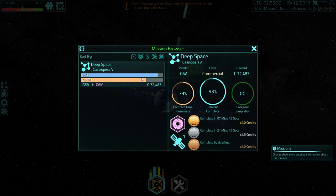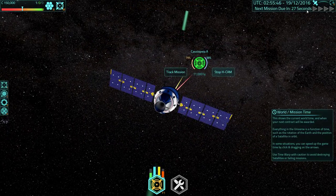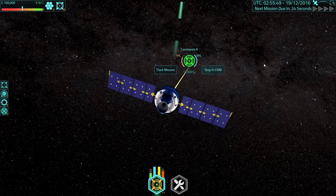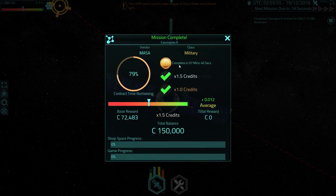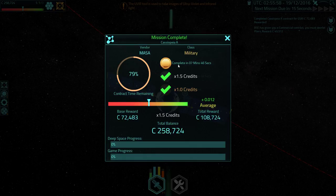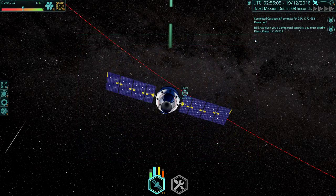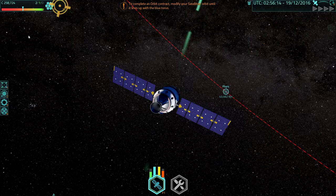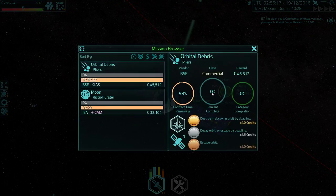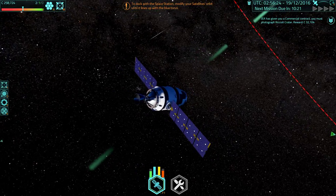It seems that we'll complete in 7 minutes. Seems completely reasonable to me. And it looks like we get another mission in 30 seconds, which is quite nice, because we need another mission. Mission completed! Oh, that's a shame — we didn't quite manage to get the next level. But we got loads of info on this star thing. And we got a commercial contract — orbital debris.